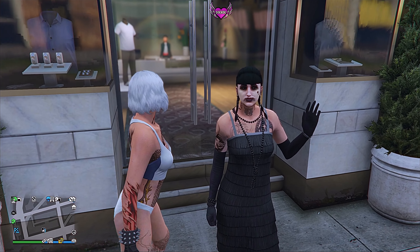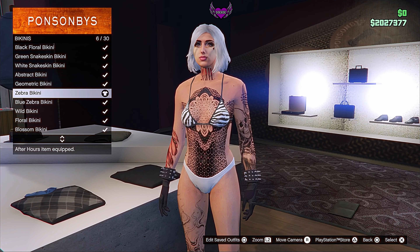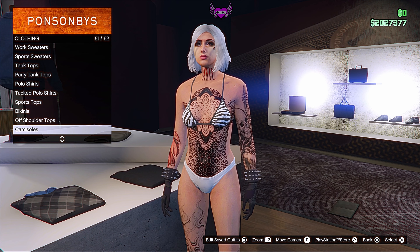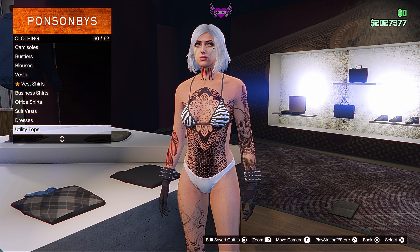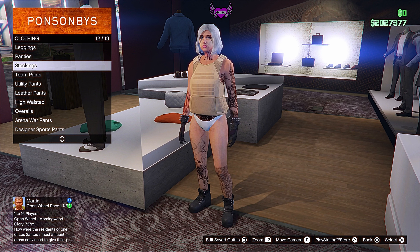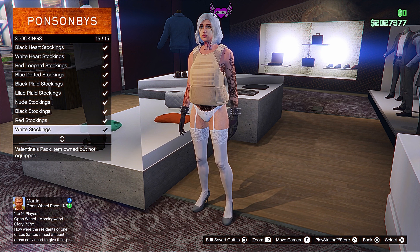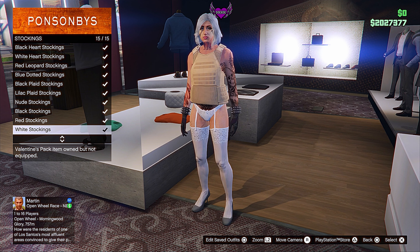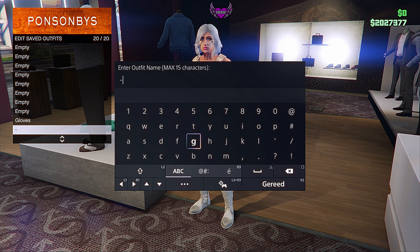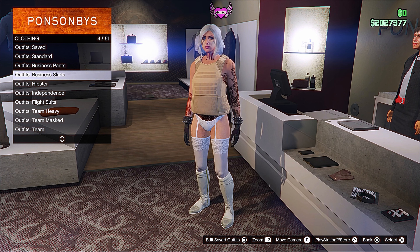The first thing you want to do is head over to the clothing store, go to bikinis and choose the zebra bikini — that's number six. Then go to utility fest and choose the peach plate carrier — that's number 43. Head over to stockings and choose the white stocking — that's number 15. Just save this as an outfit.